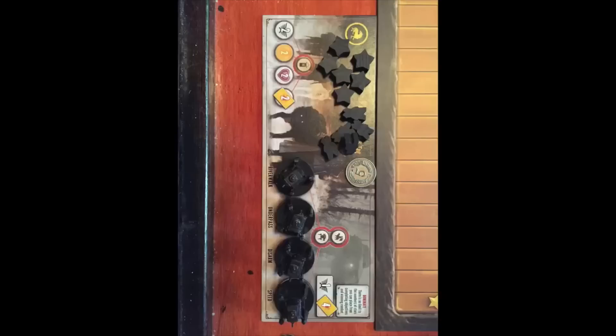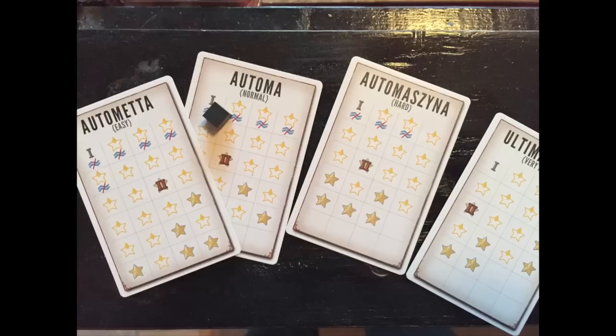The Automata's starting power and combat cards are whatever is listed on the faction mat. The difficulty of the Automata is determined by one of four Star Tracker cards. The rulebook highly recommends starting with the easy setting, and I would have to agree — I highly recommend that as well. It's important to get a feel for how the AI works.